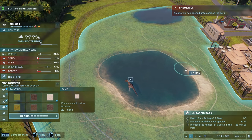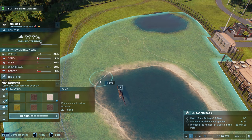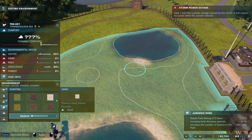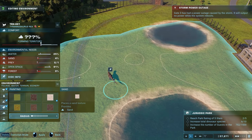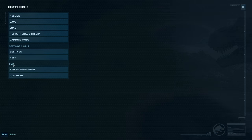Let's get some sand over here for him — he wants a pretty good amount of sand. Once he discovers all this he's going to be good to go. Let's put some sand along the edges too. He still wants even more sand and he wants prey, so I've got to put feeders in here again.